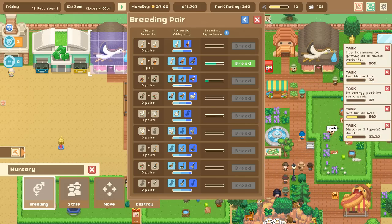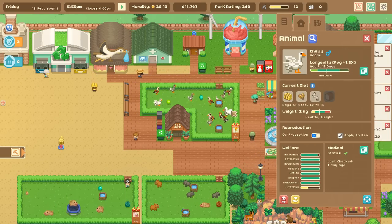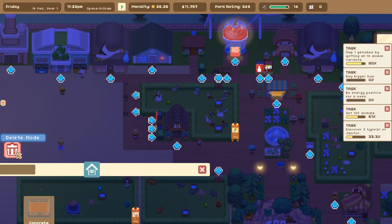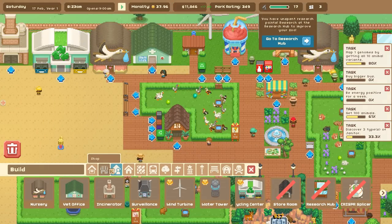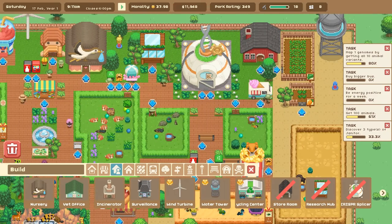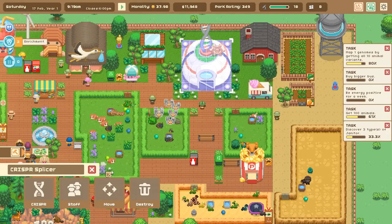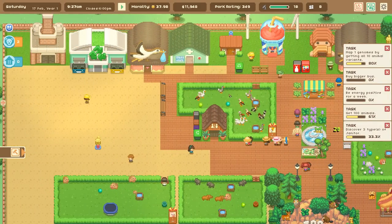To breed the mystery goose we need two fancy geese. Right now we have two male fancy geese, so what we need is a female fancy goose. But we can only have one crisper at a time, which means I have to wait until the reboots are born — that should get us there faster.